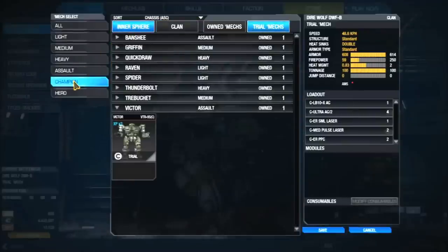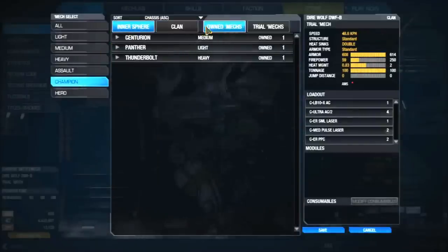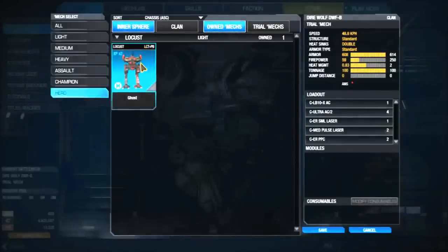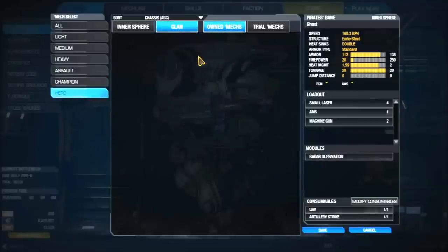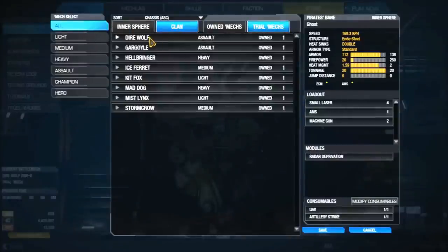They also have something called Champion and Hero mechs. Champion and Hero mechs are ones you can purchase in the store. They give a C-bill bonus on top of normal earnings, so they're worth looking into.